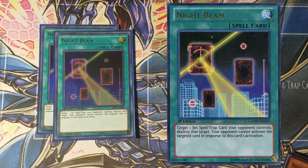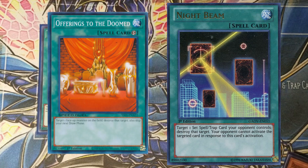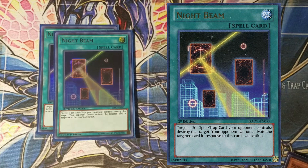Another spell you could run in any OTK deck is Offerings to the Doomed, in case your monsters can't beat over your opponent's. I'm not running it here because I believe my dragons can consistently beat most monsters, and I'd hate to use it early and skip my next draw phase, defeating the whole purpose of building card advantage. The ideal scenario: Night Beam both back row, then fire off the Lord of D and Flute combo to summon your dragons — and win. That is what this deck is all about.